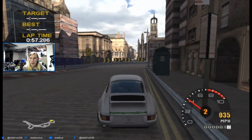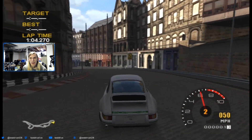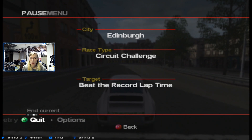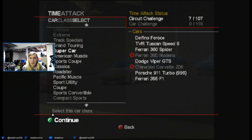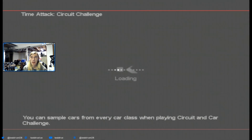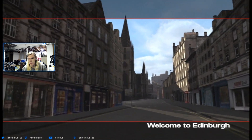I think somebody's gonna walk in this door behind me sometime soon. Three tracks left to go. We can use the car I won — this car was one I received for completing the game. It's from bronze, I think. Yeah, the 250 GTO was for steel. This car is for bronze, and then the 911 GT1 was for silver.